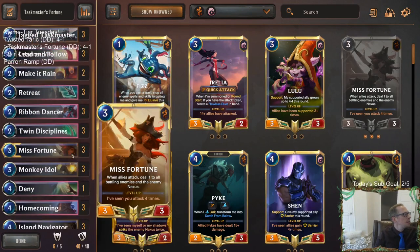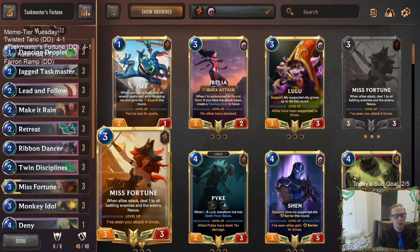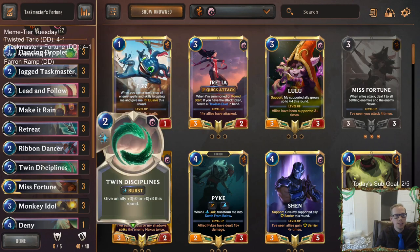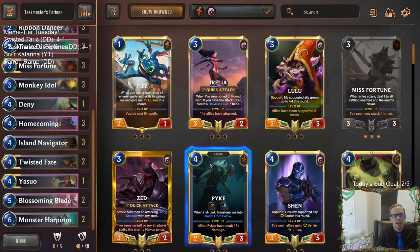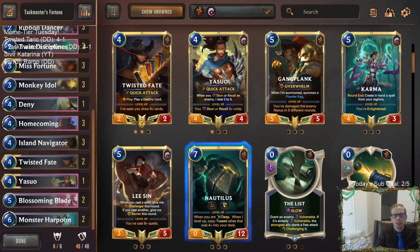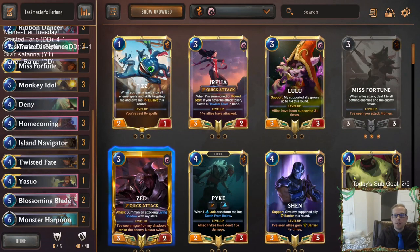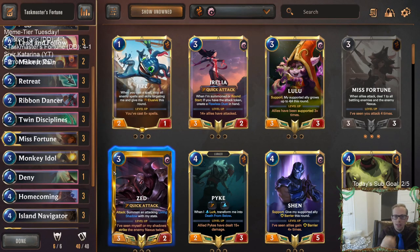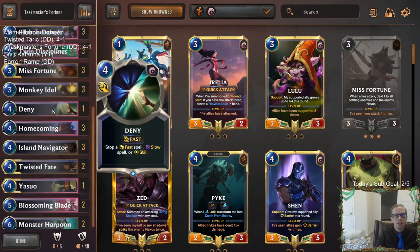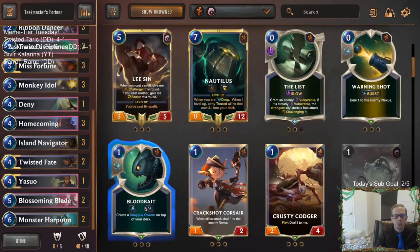Four and one - good day so far. Miss Fortune, Twisted Fate, Yasuo - definitely a different deck than I've played before, but it did pretty well. The Ionia cards really looked good with Miss Fortune, and Jagged Taskmaster was incredible. Yasuo doesn't really fit the deck that well - I'd probably recommend just playing a third Twisted Fate because Twisted Fate is pretty broken. Or maybe just a Zed, since Zed is an amazing attacker. Could play Lulu for cool support stuff, or a Gangplank.